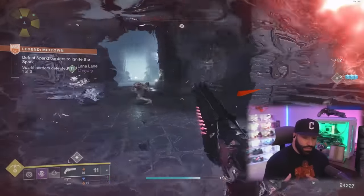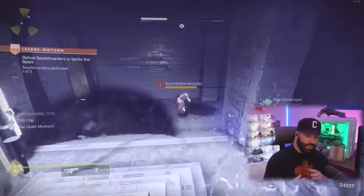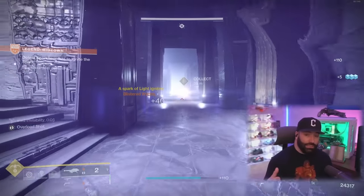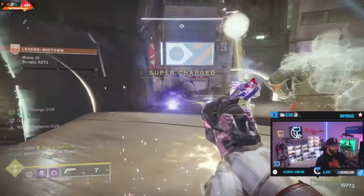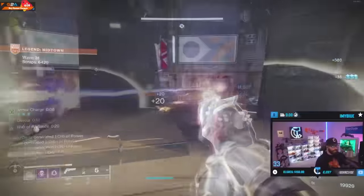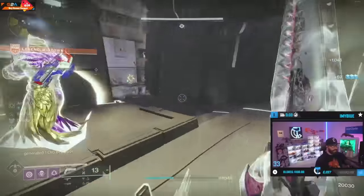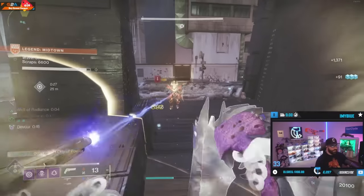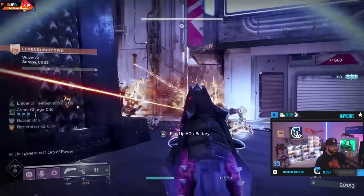I'm going to show some gameplay with commentary explaining what to do in Onslaught. I really don't spend points anymore until after level 30 — that way I can buy all gold turrets and decoys. The turrets and decoys are probably your most powerful tools. So right now we want to focus on add clear and getting our super back. Pay attention to primary usage — use all my primary, rock that Incandescent, make explosions, get that super back. If stuff's tethered, you just want to use your primary. Getting that tether back for every single round is definitely the most important thing.